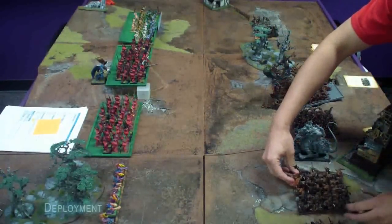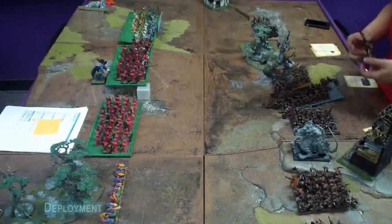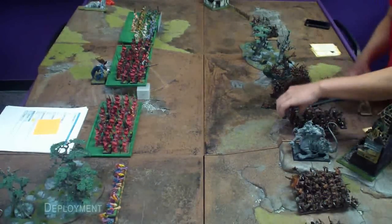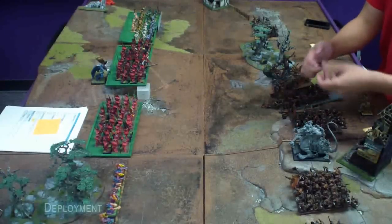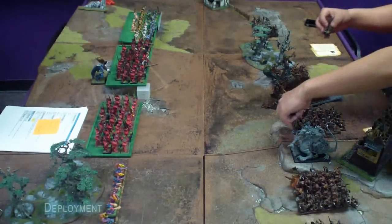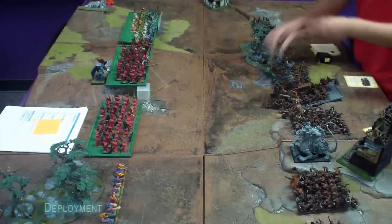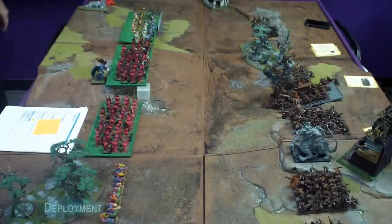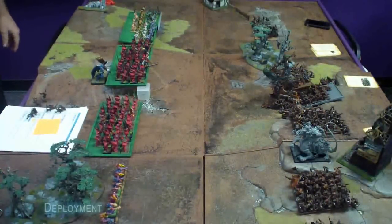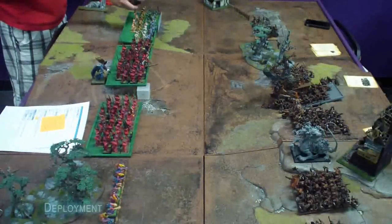The Demons place their characters: a BSB and Skulltaker go in the central bloodletters unit with Kairos sitting just behind. The Skaven place 35 plague monks pushing a plague furnace and 30 clanrats with a warp fire thrower in the center, plus a doom wheel above the forest. The Plague Priest sits on the Plague Furnace, the Grey Seer goes with the lower clanrats, a Warlord on a Rat Ogre Bonebreaker goes with the center clanrats along with the BSB, and the Warlock Engineer goes with the clanrats below the forest. After placement, the Skaven place two units of Gutter Runners with slings and poisoned attacks behind the flanks of the Demon battle line.